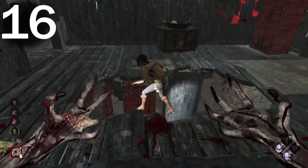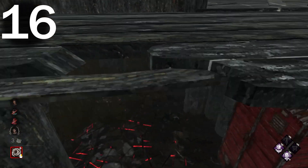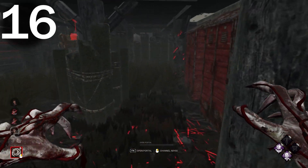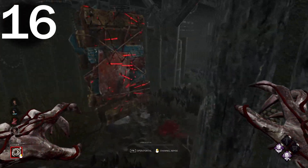Number sixteen: if there are two survivors left and one of them DCs, there should be a timer for the hatch to open. A lot of the time in a survive-with-friends scenario, one survivor will DC so the hatch opens right away for the other teammate to deny the killer the 4K, which I think is really stupid.